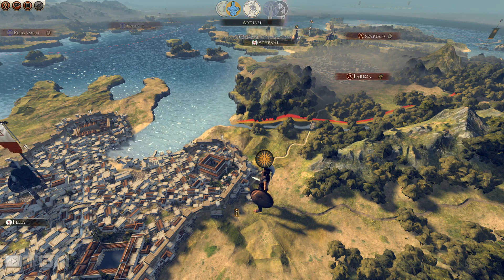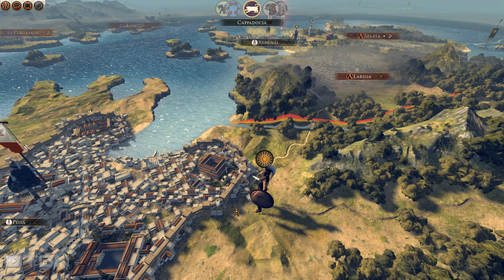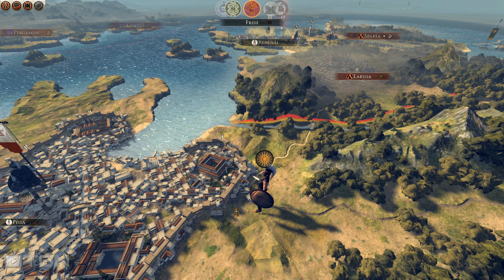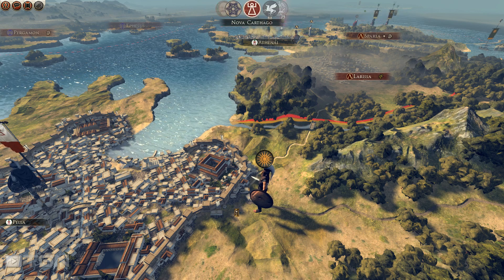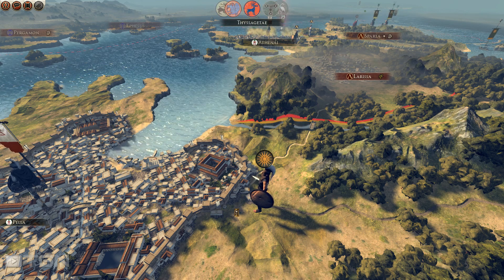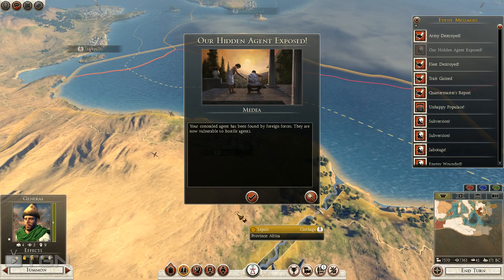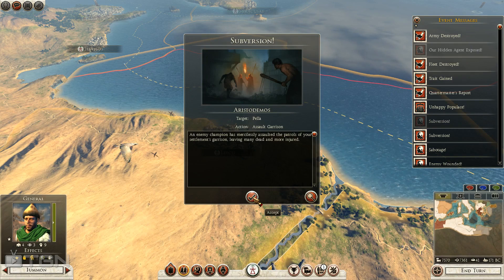The Seleucids are going to be a huge faction to take down. We're going to have to take them down from multiple prongs at once, I think. The Seleucids look like they're spread all over the east and they're going to have a lot of satrapies and a lot of help. That is part of the reason why I kind of wanted to subjugate a faction like Sparta, to help me out with that.